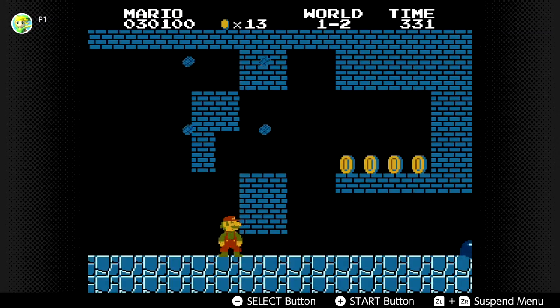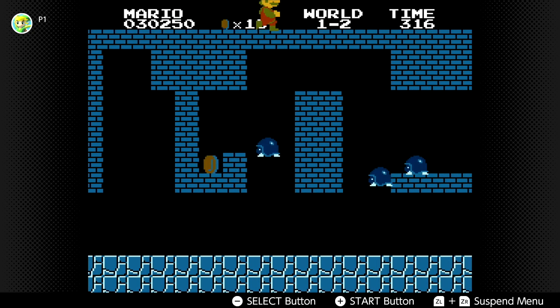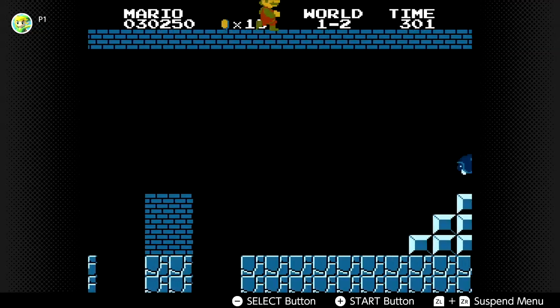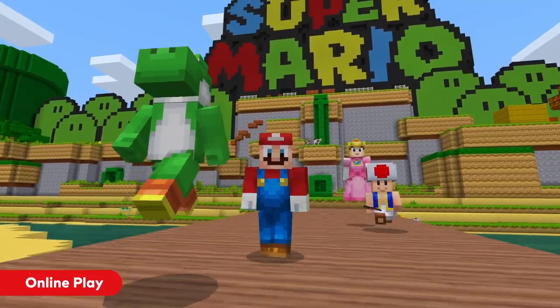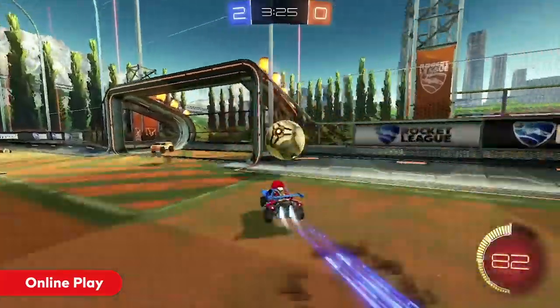When you sign up for Nintendo Switch Online today, you immediately obtain access to 20 different SNES games and 40 NES games, with some special variations mixed in. Along with that, you get cloud saves on specific titles, the ability to play online games, a special smartphone app, and exclusive offers. This is all for $19.99 per year for an individual plan, or $34.99 a year for a family plan of up to 8 members.